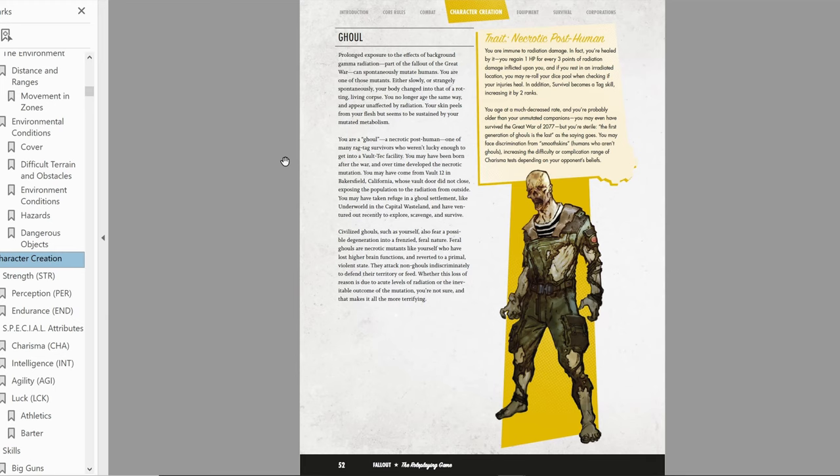There are two different ways to assign SPECIAL attributes: you can choose a pre-calculated method — Balanced, Focused, or Specialized — or you can do it yourself. The manual method starts with 5 ranks in every attribute, then gives you 5 more points to distribute, increasing any attribute by 1 point each. You can also decrease an attribute to 4 to gain a point, but you can't go lower than 4.